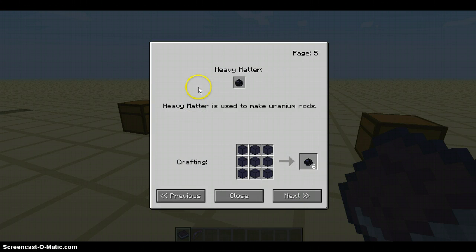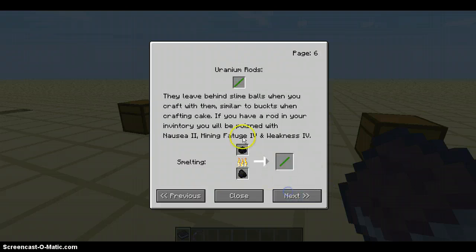Heavy matter is used to make uranium rods, all obsidian. Uranium rods: they leave behind slimeballs when you craft with them, similar to buckets when crafting cake. If you have a rod in your inventory, it will poison you with Nausea 2, Mining Fatigue 4, and Weakness 4.